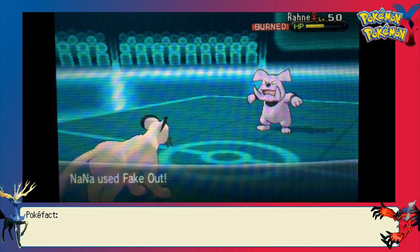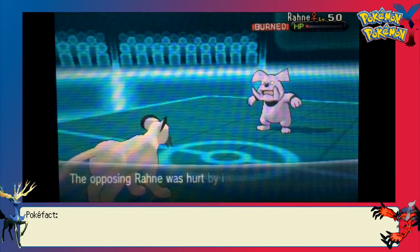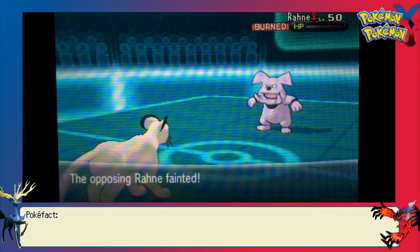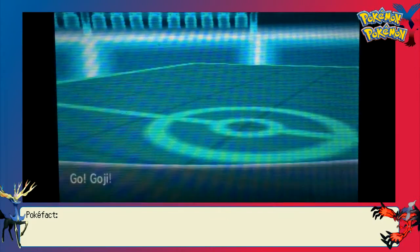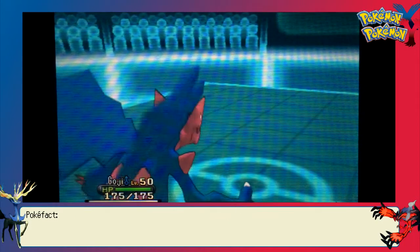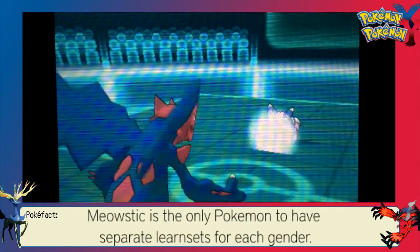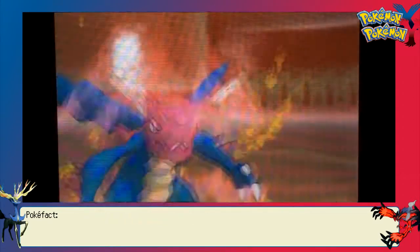Intimidate is still pretty annoying, but now I can come back in with Nana — it's almost dead from Fakeout without the Intimidate boost. After the burn, I'll be able to KO with U-turn. That worked out okay. I did lose Magmar in the process, but Magmar wasn't that useful against his remaining team members anyway — that's kind of why I played it that way. I wasn't expecting Earthquake, but that's okay.